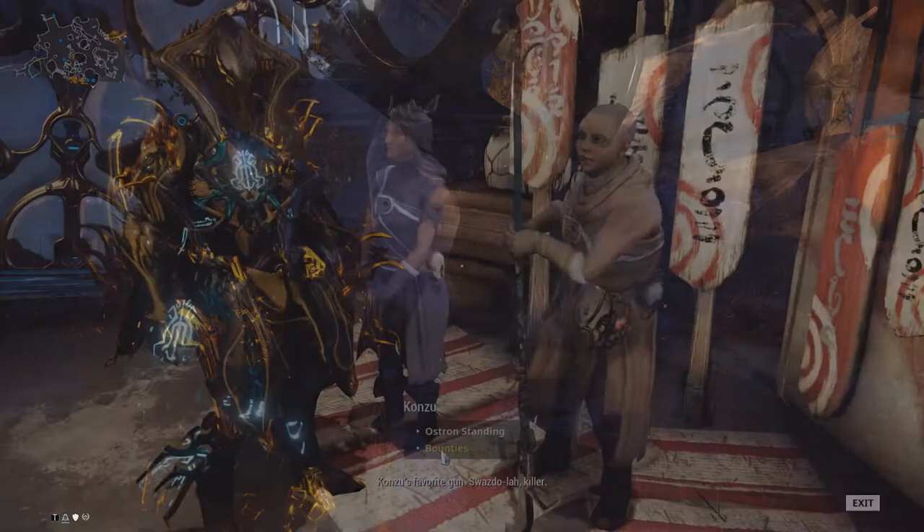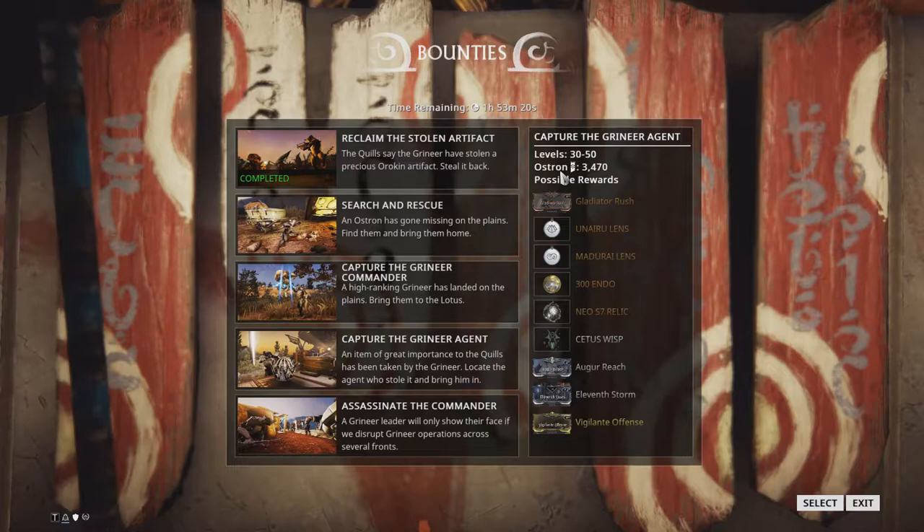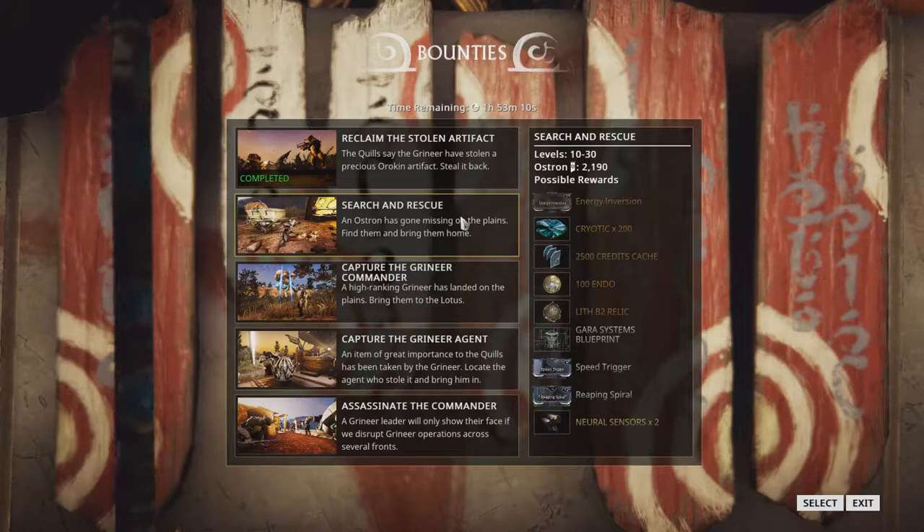For now, let's continue to talk about bounties. When a day is over, the 5 bounties that Konzu had available are replaced with 5 new bounties. These bounties operate on a similar rotation mechanic that is available on endless mission types. This means each bounty can have different rewards based on the current rotation.